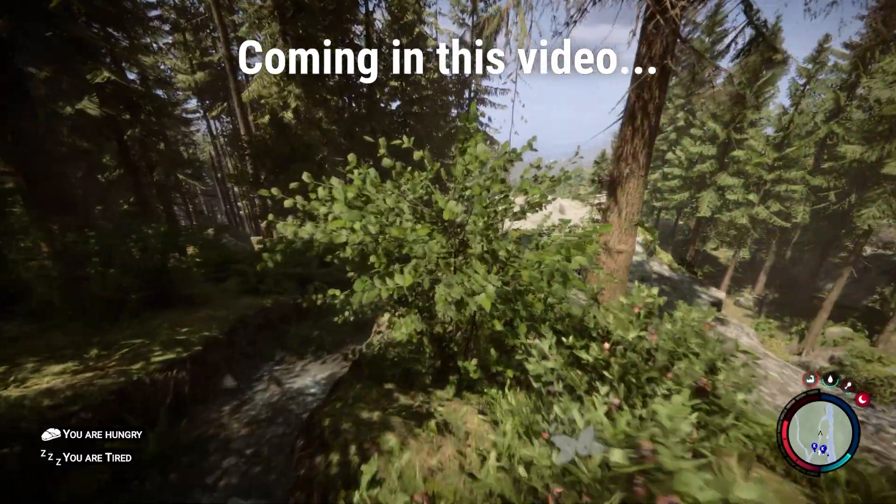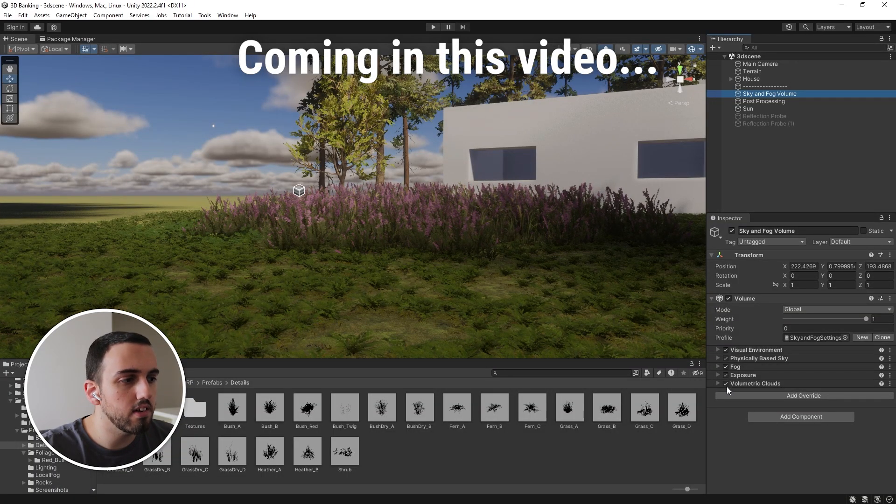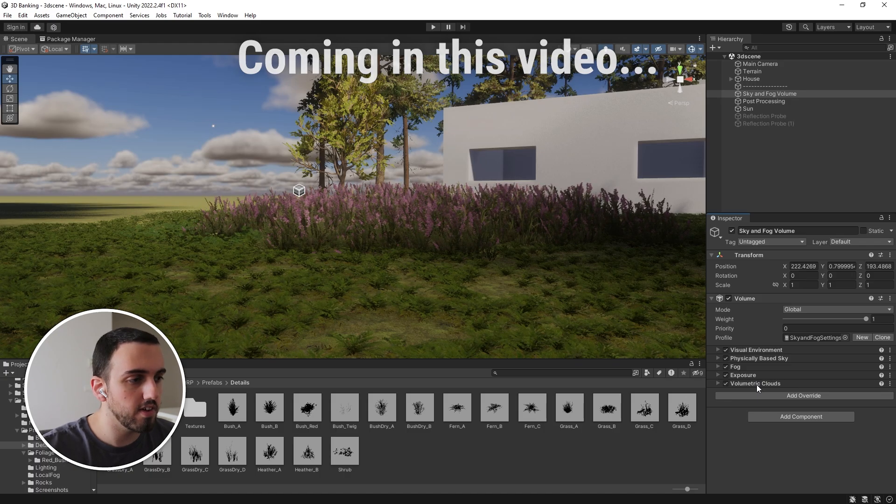So one of the really strikingly beautiful and pretty parts about this game is the vegetation. But as you can see, they're not really contributing to the lighting of the scene because they're not casting any shadows. So we're going to go ahead and fix that.